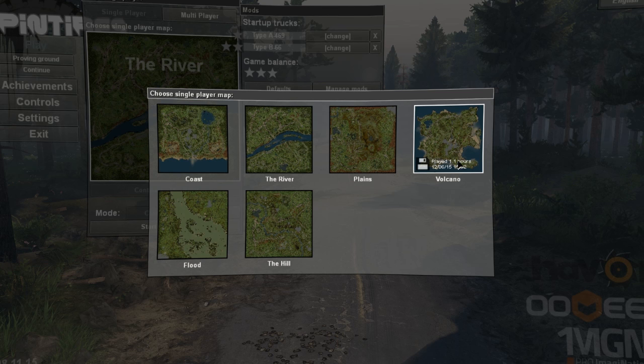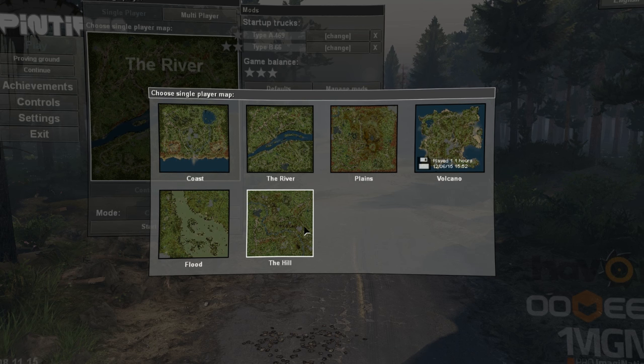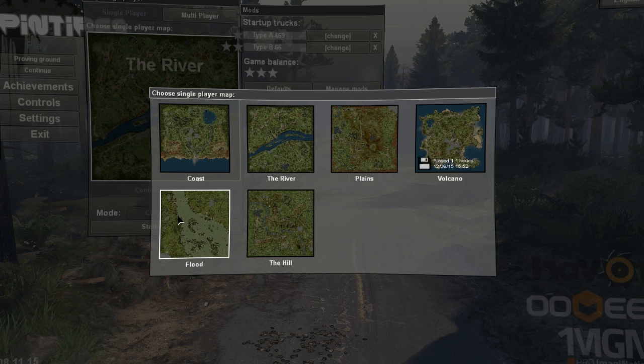We've done that for 1.1 hours. We did do a wood delivery on there, but I would quite like to move on to a different map so we're not always doing the same thing. The one that sticks out to me is either the river or the hill - they both look interesting. I'm not sure if I'm ready for flood yet, it does look a bit complex.